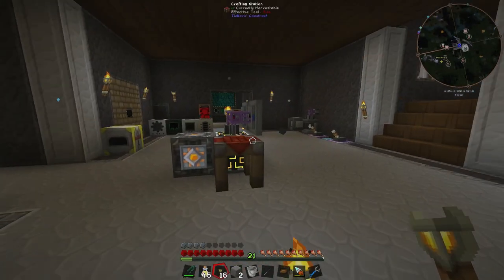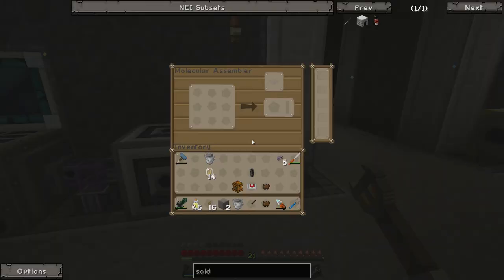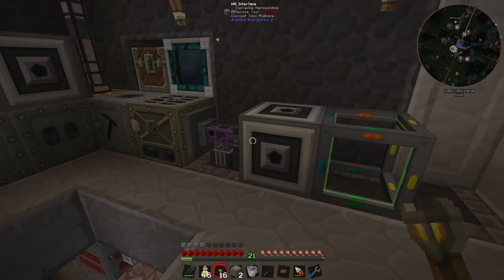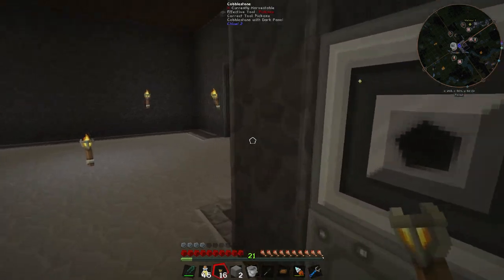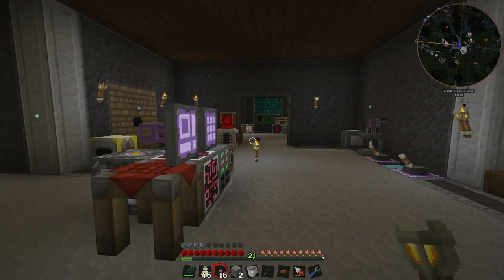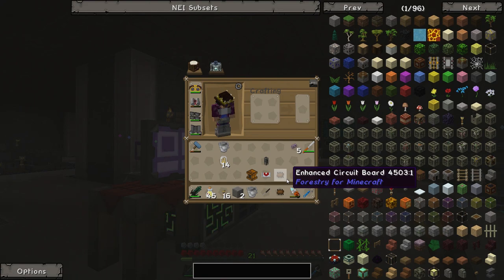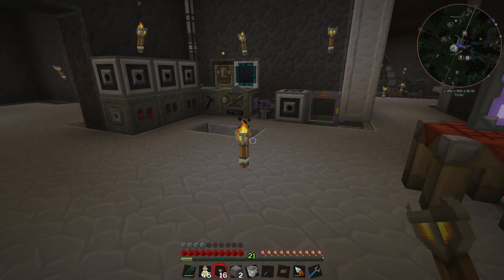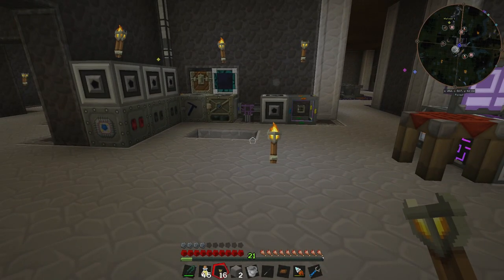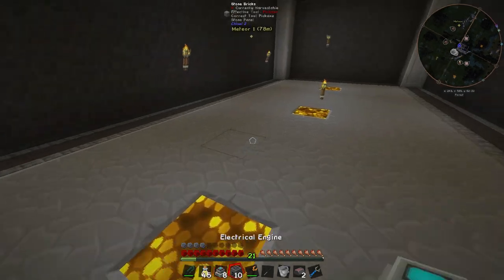We don't have an abundance of tin plates right now because of all those cables. What I'm going to do is wait here for this to finish, then request it make eight electric engines — because with 10 geothermal generators each producing 20 EU per tick, that's 200 EU per tick. Times four gives 800 Redstone Flux per tick, and since upgraded electric engines can do 100 RF per tick, we'll need eight of those. I'll come back in a second when we have 10 geothermal generators and eight electric engines.